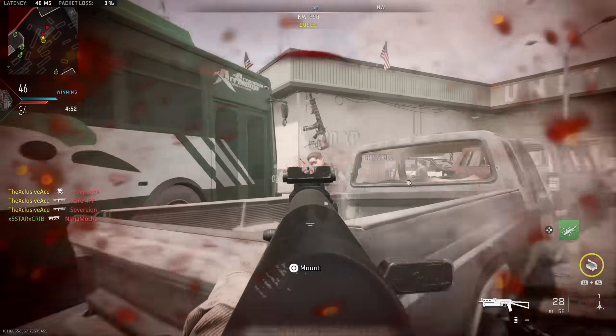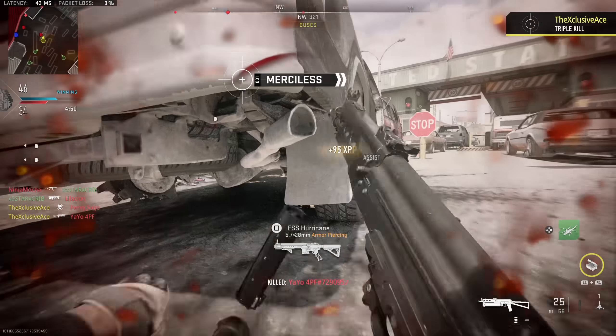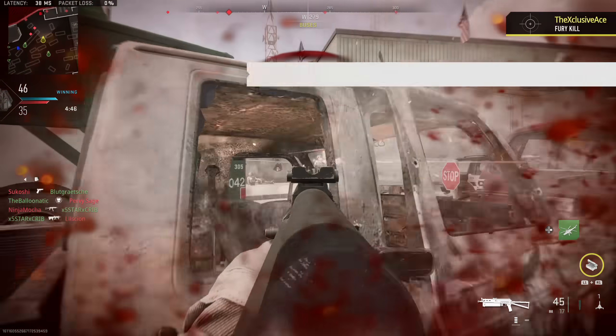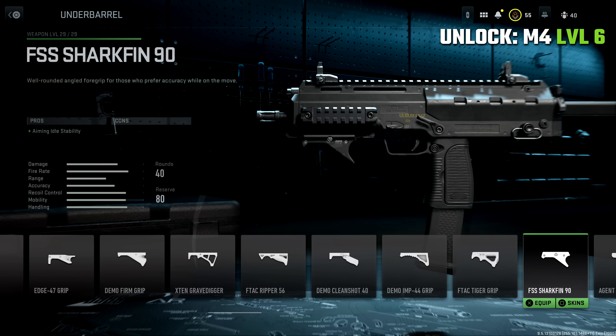Let's dive right into it, starting with the under barrel grips. The first grip you definitely want to have on hand — and I'm sure almost all of you already have this unlocked — is the FSS Shark Fin 90. The reason I really like this one is it helps with our aiming idle stability but has no downsides attached to it. It's just a great freebie attachment; if you don't want to hurt your gun in any way, it only helps to pop this on. You unlock it by getting the M4 up to level 6.